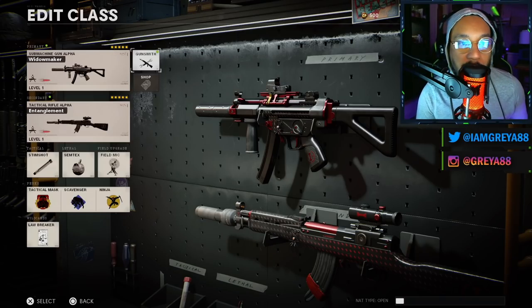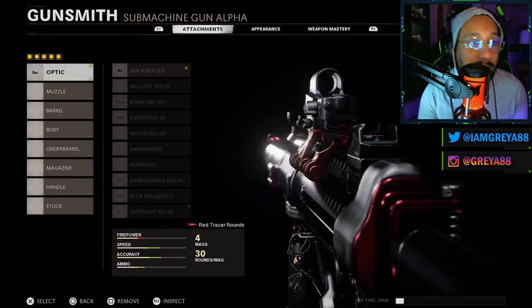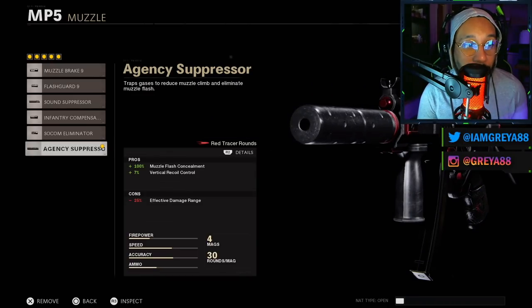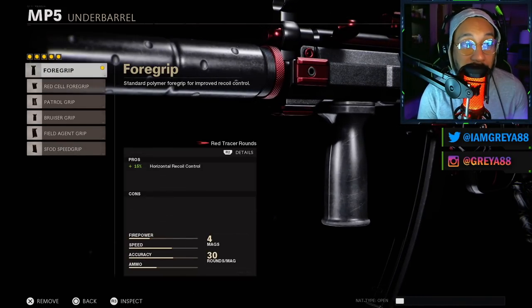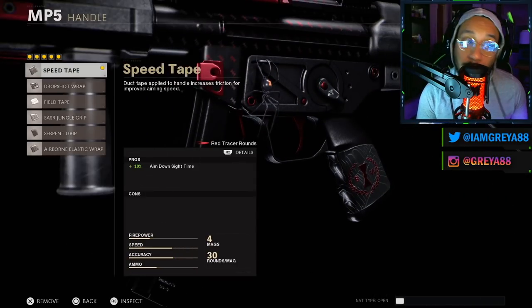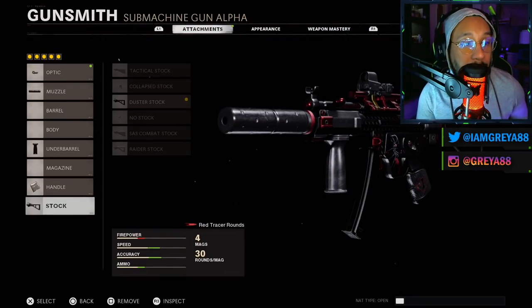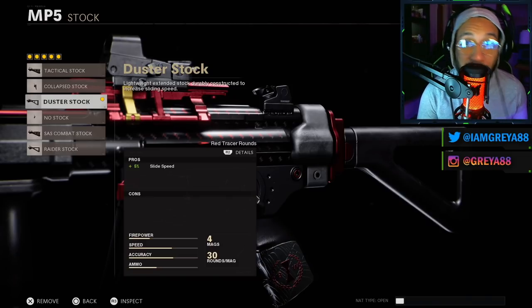So the Widow Maker MP5 blueprint: the optic is the Quick Dot LED optic; the muzzle is the Agency Suppressor — 100% muzzle flash concealment, 7% increase to vertical recoil control, negative 25 to effective damage range; the underbarrel is the Foregrip, which gives 15% increase to horizontal recoil control; the handle is the Speed Tape, which gives a 10% increase to aim down sight time; and the stock is the Duster Stock — 5% increase to slide speed.